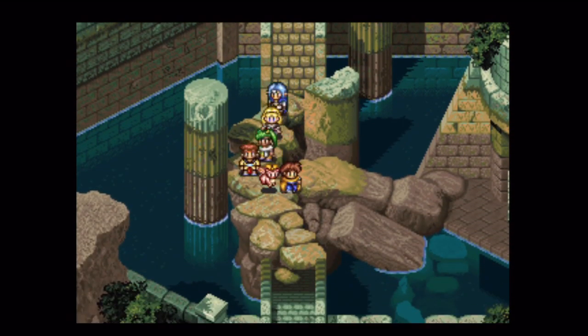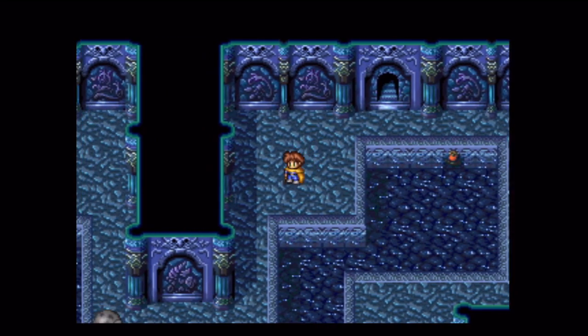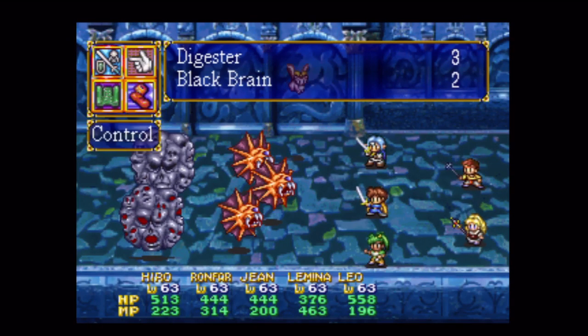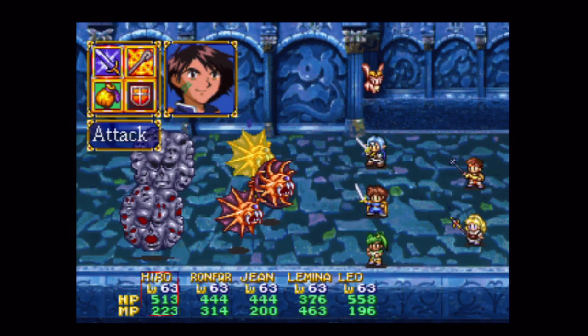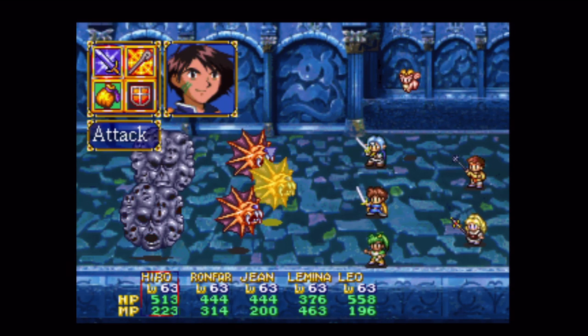Let's check it out. Now that everything's drained, got a new epilogue dungeon to go through with more and more ultimate than ultimate equipment. So we got these guys here - I believe that will be the Black Brains. Yes. And Digester. When you see them just kind of sitting there bored out of their minds, they're just going to attack you normally. If you see its web moving back and forth like that, it's going to try and drain HP from you.